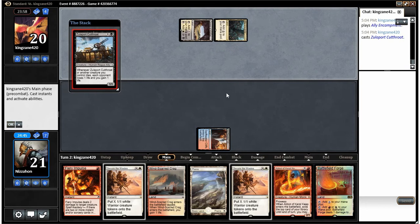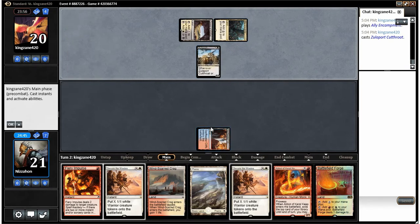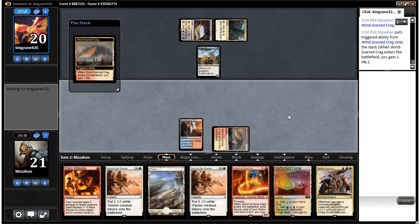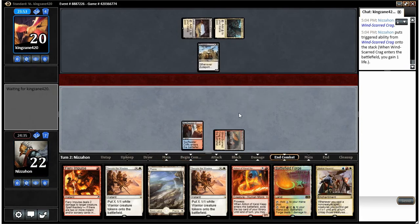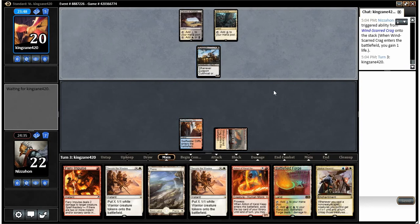Zoloport Cutthroat. We're gonna have to kill that quickly — it's probably a major part of our opponent's strategy. But I think we'll wait to see, since there's no pressure on us right now. We'll just play another land that comes into play tapped. Drew a Jeskai Ascendancy, which is very nice. We'll hold up our Fiery Impulse to use should our opponent do something crazy.